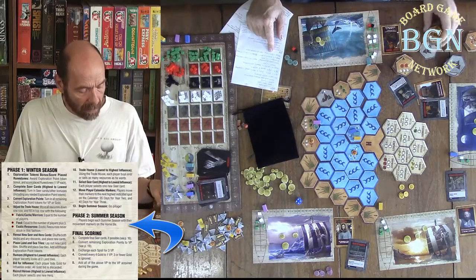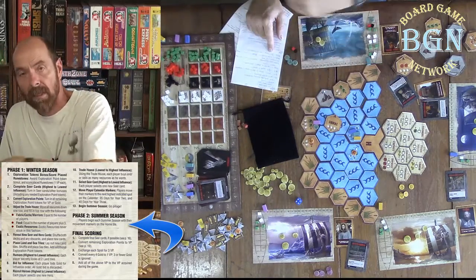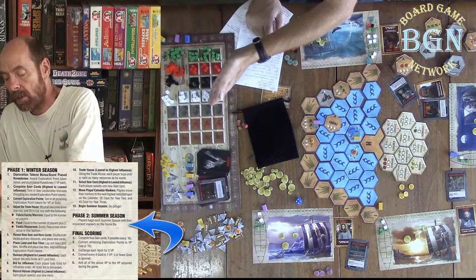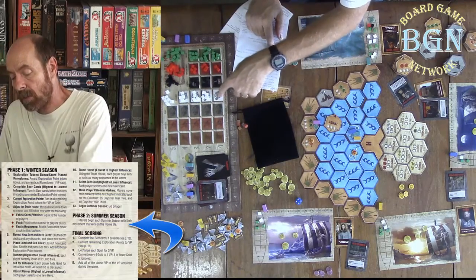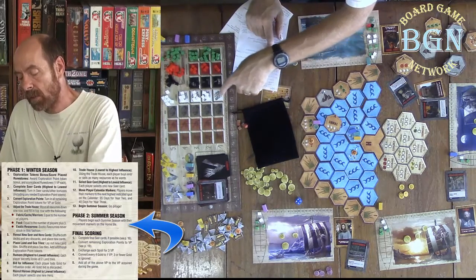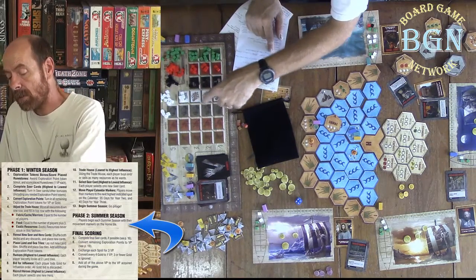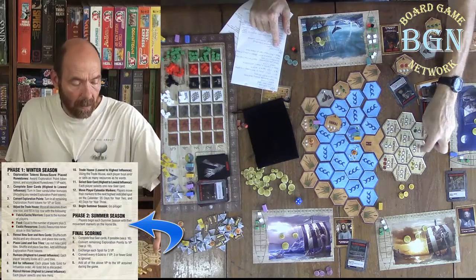You also have a trade tile. Trade works just like trading at the beginning of the winter season — you can buy and sell items. You sell at one less than the current cost. So if there are four fabric on the two space, selling into the two space would give you one (since one minus one is zero, with a minimum of one). If selling into the three space, you'd get two. It works just like the trade house.